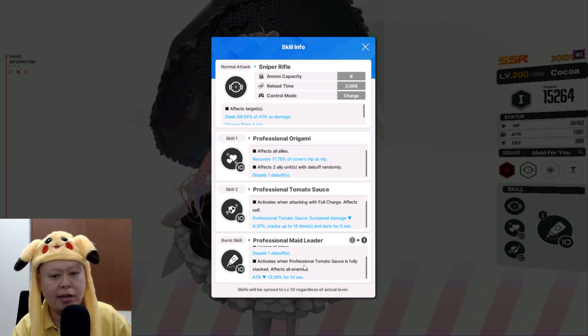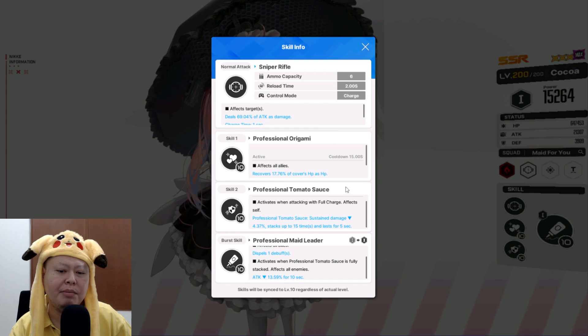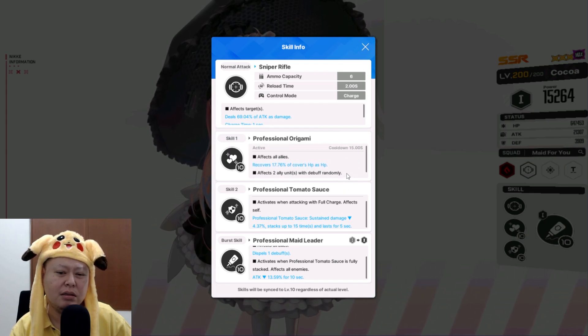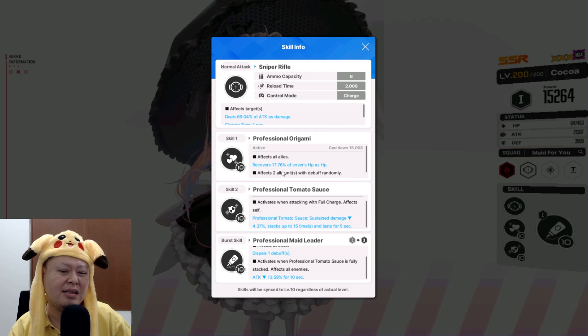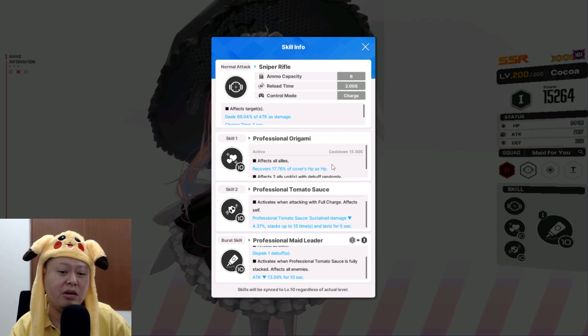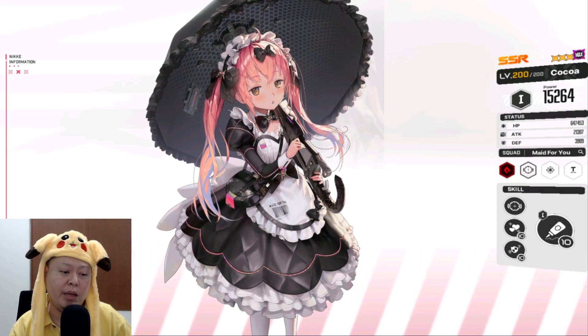The other skill activates when her tomato sauce gauge is fully stacked — effect: attack down on all enemies by minus 13.59% for 10 seconds. The healing part doesn't seem very reliable though; the cooldown is 15 seconds and only recovers 17% of max HP. Maybe once I get her and use her I'll know better.